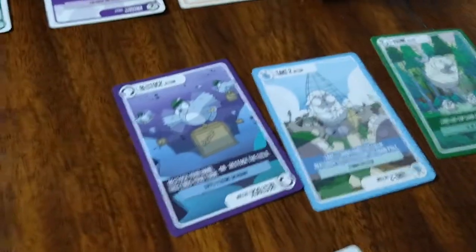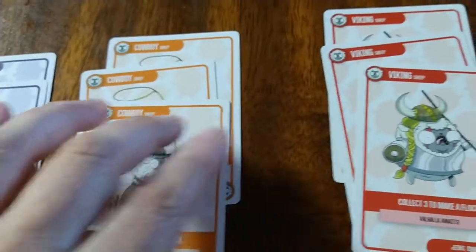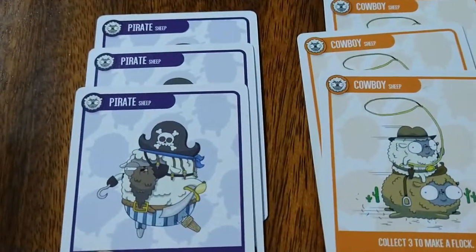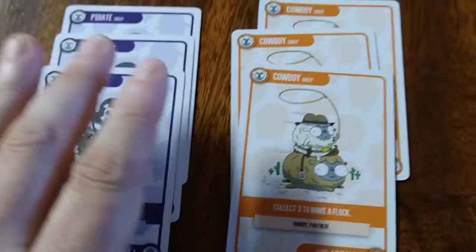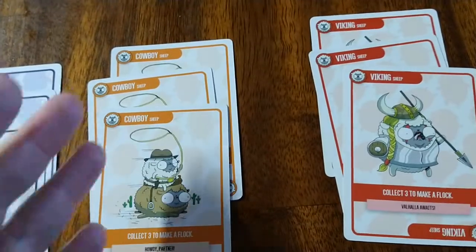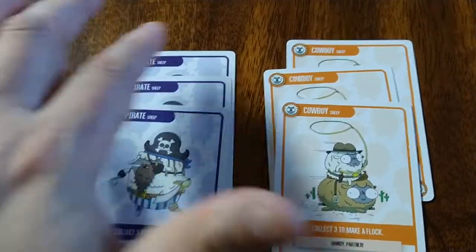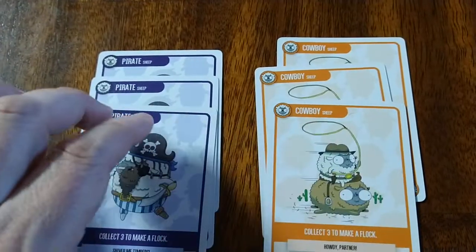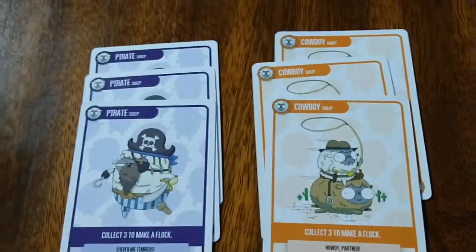The game sounds simple: you need to collect a certain number of flocks of sheep in disguise, depending on player count. In a 2 to 3 player game you need five flocks; in a four player game, four flocks; in a five to six player game, three flocks. It's actually not easy, because action cards can let players steal your flocks or take away a card, sending the flock back. Also, you can only have one flock of each suit — so no two cowboys or two pirates. You can also have a wild flock of five different sheep instead of three of the same kind.